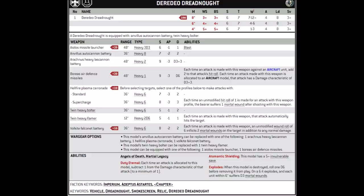The Hellfire Plasma Caronade is heavy 6 and 36-inch range. The base profile is strength 7, AP-3, and damage 2, though as with most plasma weapons you can supercharge it to go up to strength 8 and damage 3. You will risk some mortal wounds with that, and reroll wounds aren't quite as easy to achieve as the Dreadnought isn't core, but it's still some insanely heavy firepower. Finally, the Volkite Vulcanet is 36-inch range, heavy 6, strength 8, AP-2, and damage 2. However, if you roll any 6s to wound, you get an additional 2 mortal wounds on the target in addition to any other normal damage.